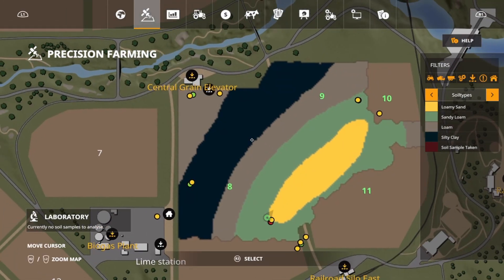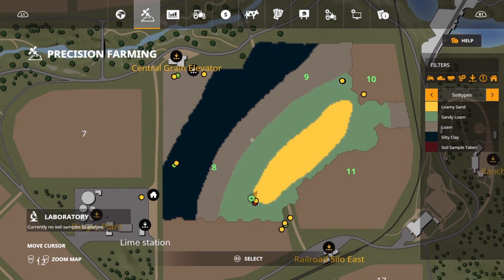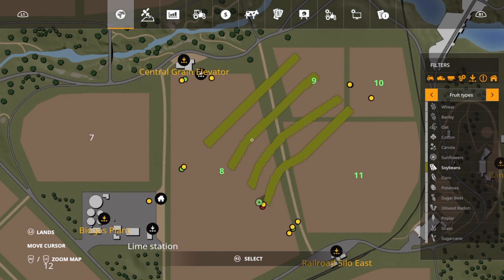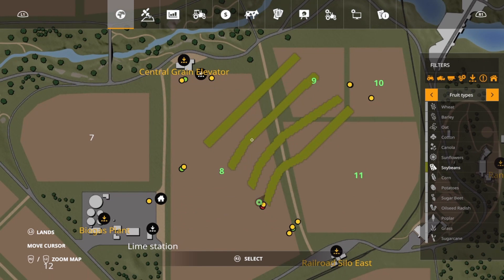Here are the soil types once again. We have silty clay, loam, sandy loam, and loamy sand. You can see that I've got my four strips here in the different soil types.